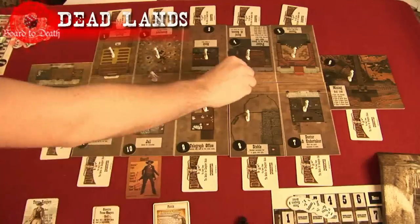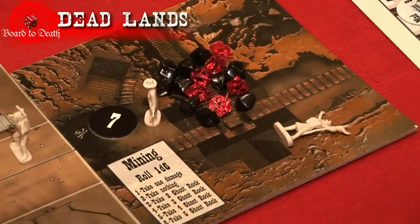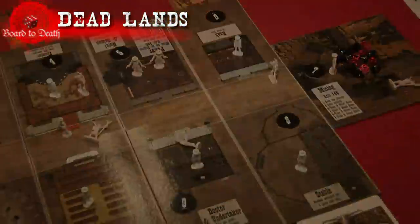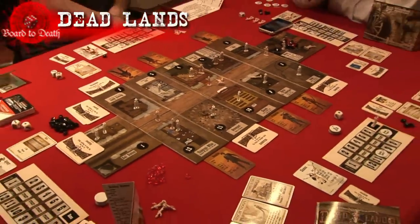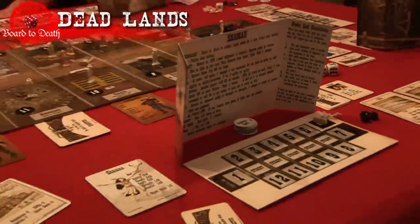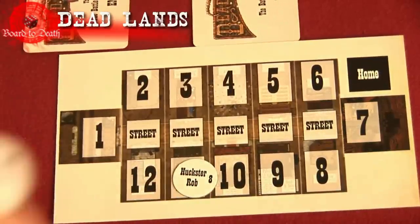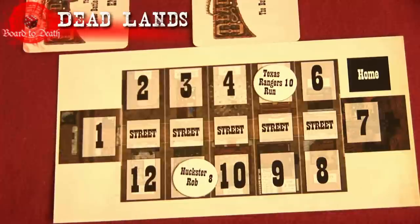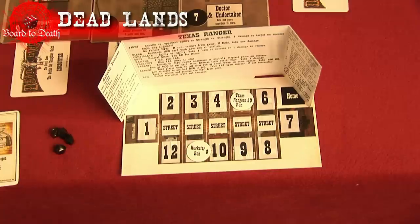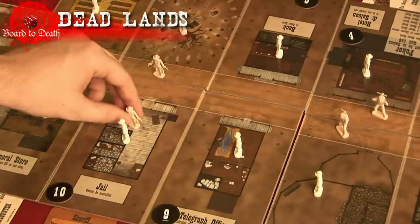Each player places three of their figurines on any of the street spaces. Fill up the mines with ghost rocks according to the number of players playing. You're now ready to start the game. Each player simultaneously places three action tokens on the location of where they will move their three figurines to, and also makes sure that the action they will be taking is written on that token. So if you want to go rob the sheriff, you would place a rob token on the number which represents the jail on your action card.